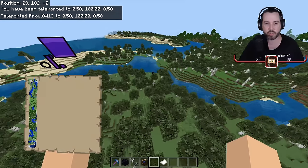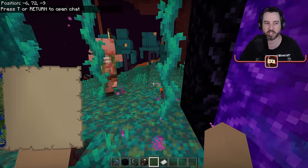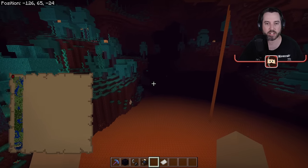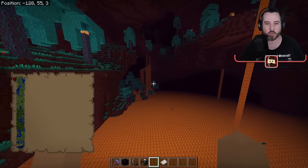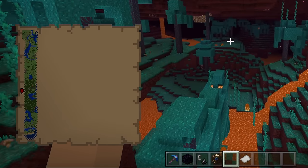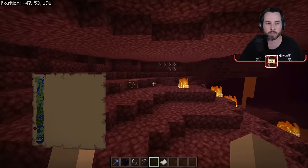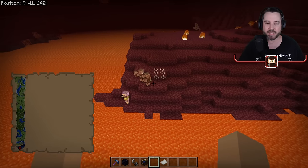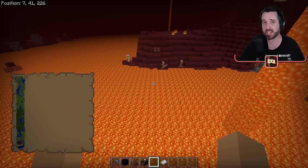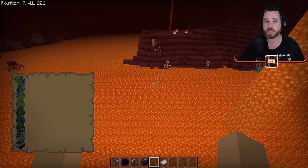After going back through the portal into the nether with the same map, watch how fast my character moves now — it is moving exactly eight times faster, because every one block in the nether equals eight blocks in the overworld. So if I want to get to the far side of the map eight times faster, that's where linking up nether portals comes in handy.